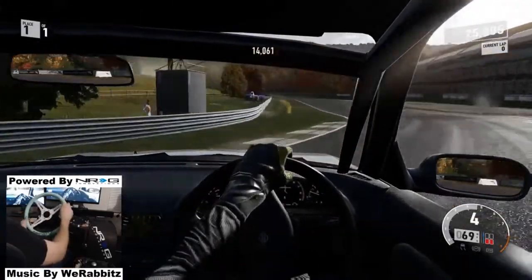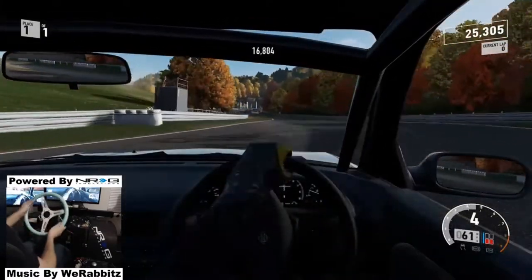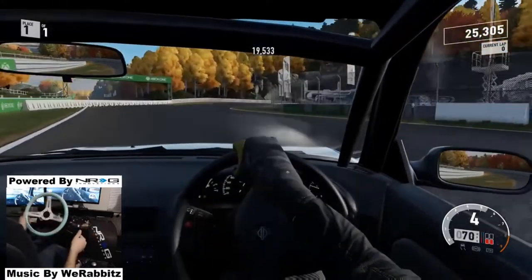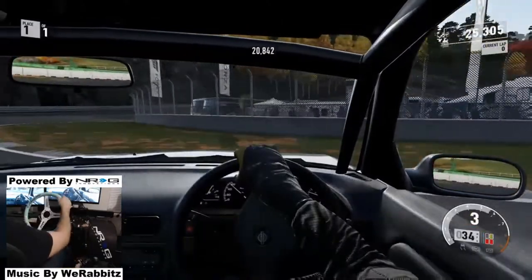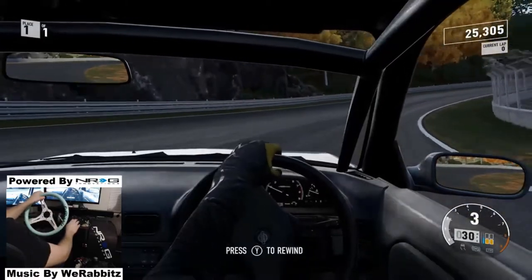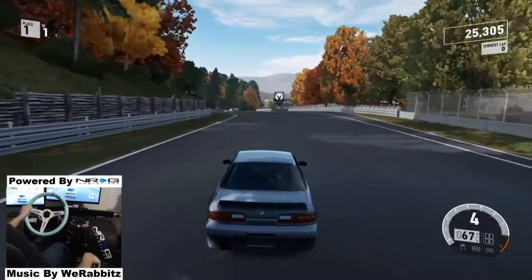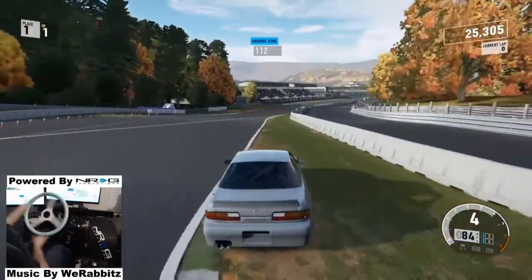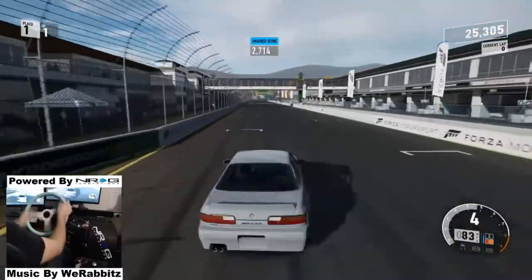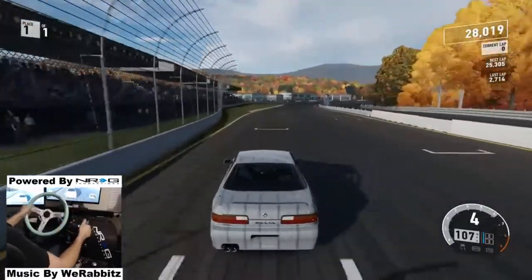Get back a little — brake, weight transfer, then throttle. That was too much angle, went full lock. This car definitely slides very well. I think I might actually be better drifting in first person than third. We're going to give this a final run here, and I think that'll do it for today's episode on Forza Motorsport 7.